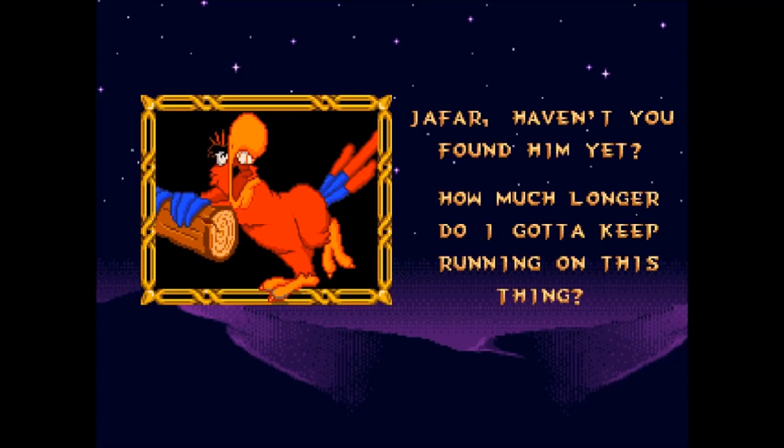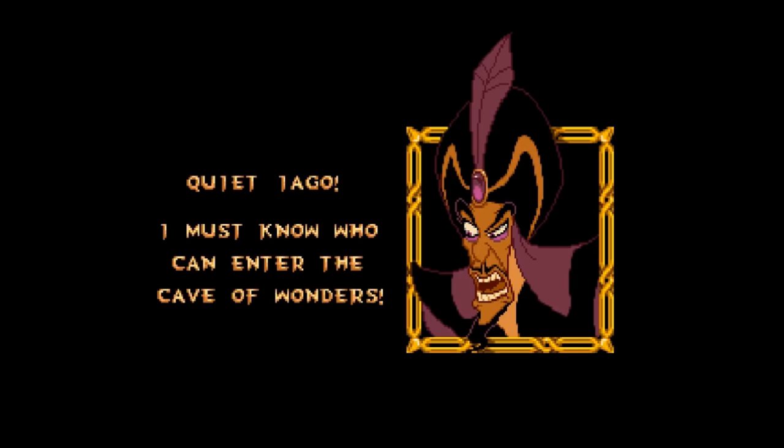Jafar, the Sultan's advisor, plots to take over the kingdom by stealing a magic lamp from the perilous Cave of Wonders. Jafar asks Iago — his pet bird — haven't you found him yet? Jafar is the main bad guy of this story, and he must know who can enter the Cave of Wonders.